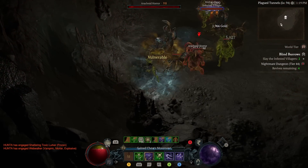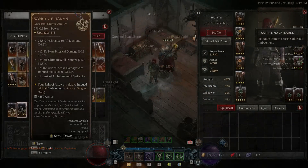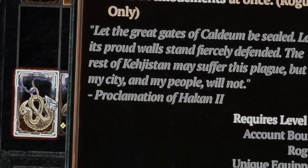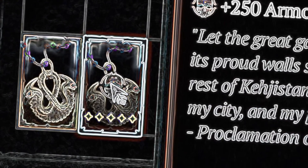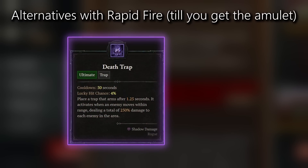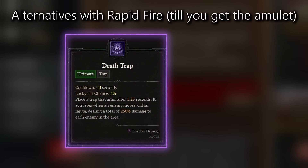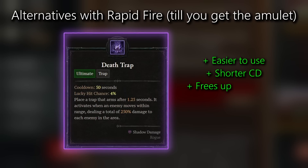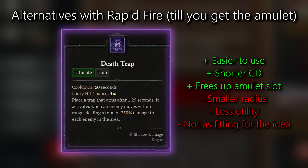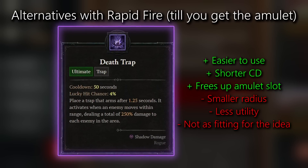The amulet makes rain of arrows go from a pretty meh ability to great. Before you say it's a unique nobody has — I've gotten it a bunch of times and every other rogue I know has as well. I really don't think it's that hard to get, just kill monsters until you get it. Until then you can safely use death trap as a replacement. When you get the amulet you swap in rain of arrows — death trap is also great but rain of arrows has a much bigger radius and fits the build idea better.